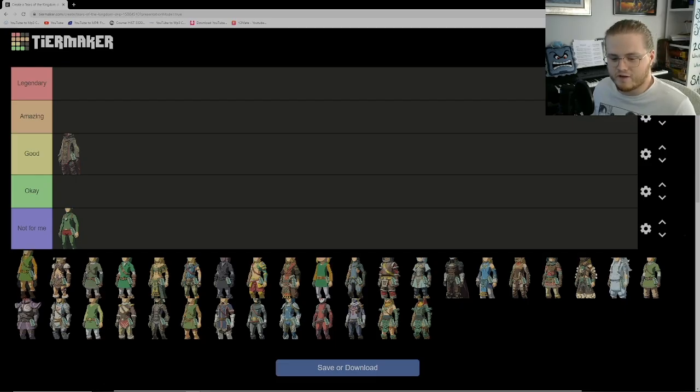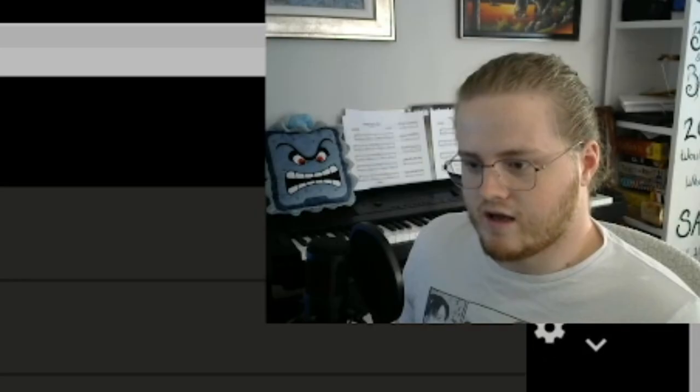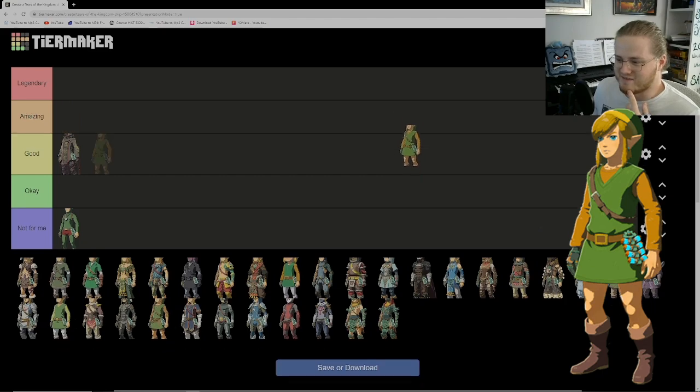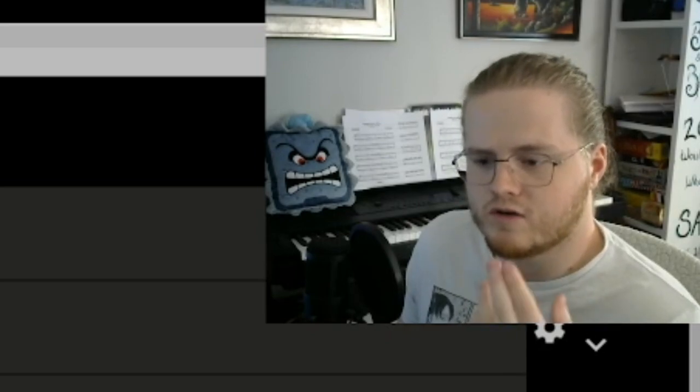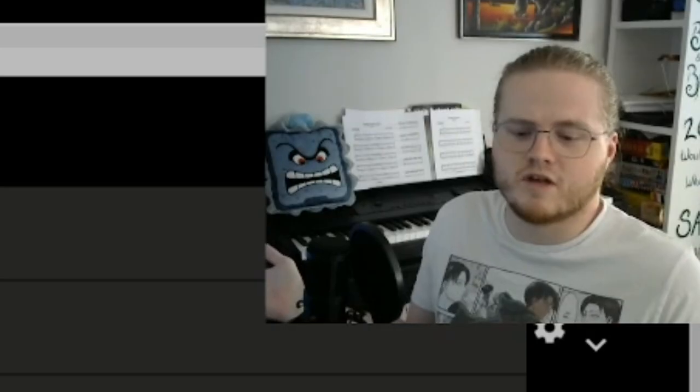Up next we have the Outfit of the Hero — the outfit based on the first Legend of Zelda game on the NES. It's pretty cool. Interestingly, the other tunics have pants but this one doesn't. It's not my favorite of the classic tunics, but I like it because it represents the first Zelda game. It's a good outfit.